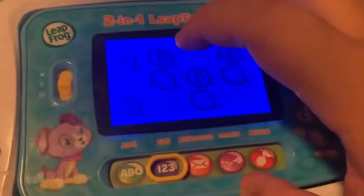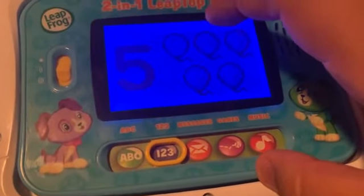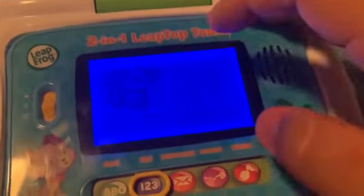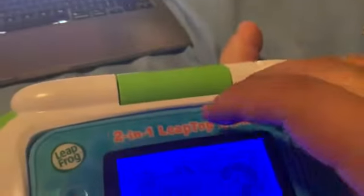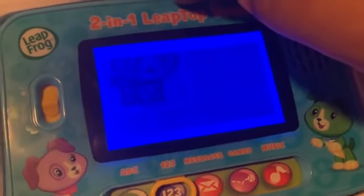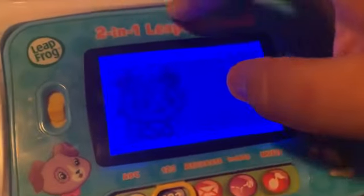Let's play a game with numbers. This is the number 5. Tap the balloons. Five balloons. 2, 3, 4, 5, 6, 7, 8, 9, 10. Tap the balloon.